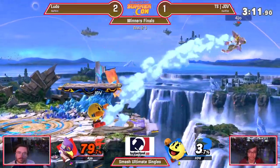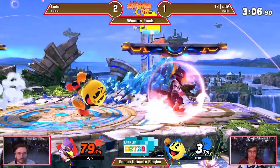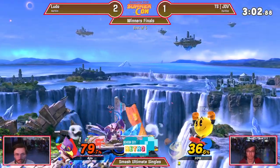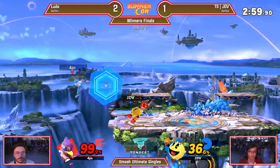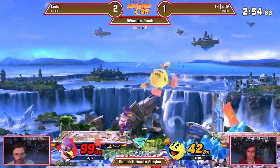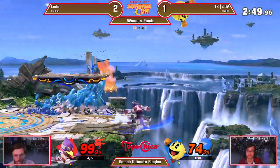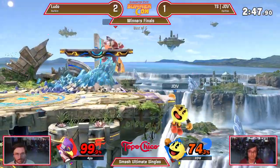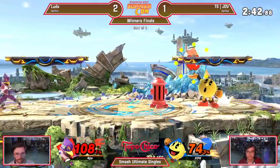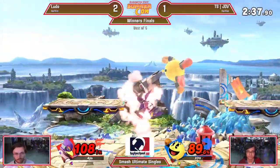There's that IDJ that Ludo was looking for earlier. Unfortunately he misses the follow-up because his fastfall timing wasn't quite right. Only 42% on JDV, but still 42% is nothing to sneeze at. Getting the hydrant out of the way is a big start here. Chasing the escape options — 99%. This is dead even. If we can find a good up tilt scenario, maybe waiting for a jump. That was a good tech roll away from Ludo — really the only option that was perfectly safe against JDV.